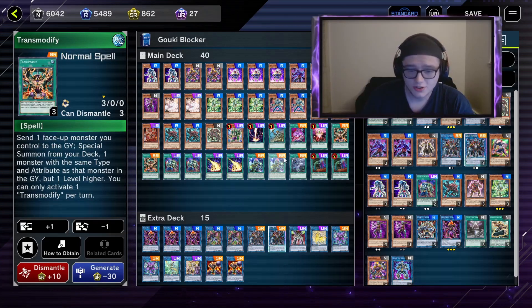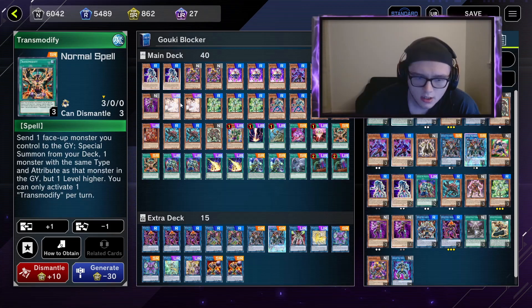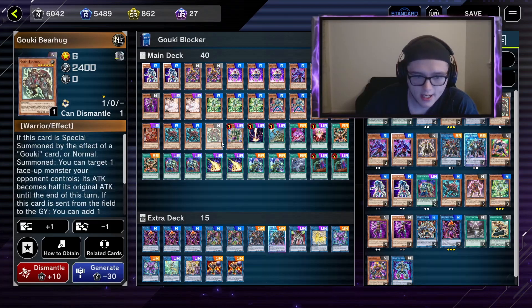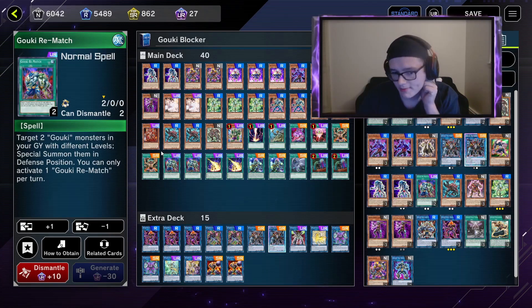Trans Modify is very nice, especially when you open Suprax and Re-Squirpio together. You normal summon Re-Squirpio or Suprax and use Trans Modify — you get Bear Hug out and an extra search just doing your combo. I play two Goki Rematch; you could easily play three but I don't want to play too much of it.